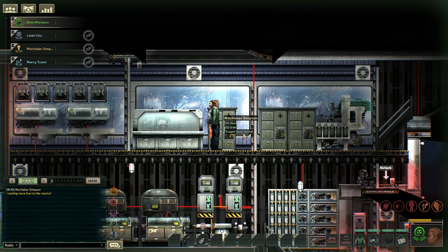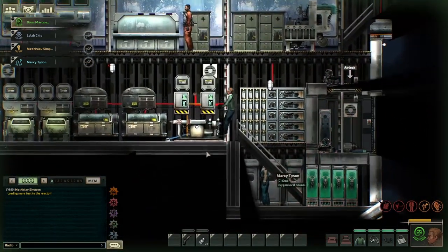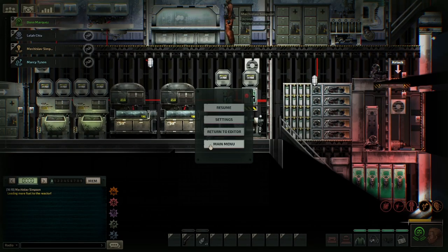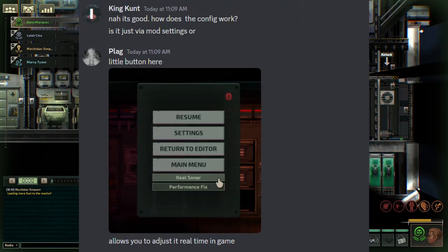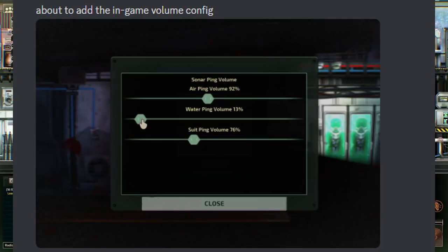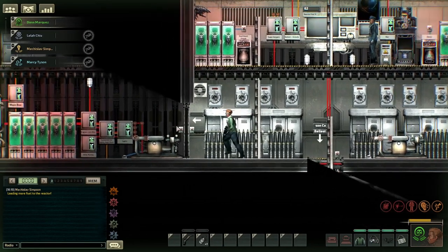He recently just pushed out an update that is a config file. I can't access it through the editor here, but all you would be doing is in-game: you would hit escape and it would be down at the bottom. I'll send you a screenshot — it should be here now. There's a bunch of different volumes here that you can adjust and tune to your liking. And yeah, that's pretty much it.